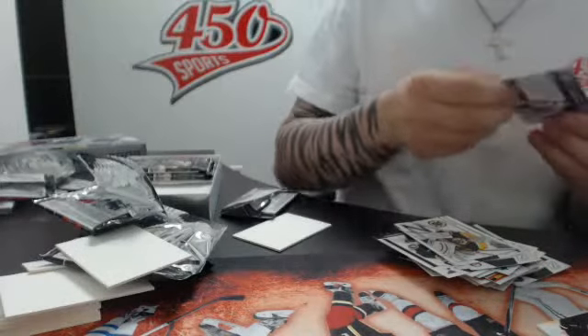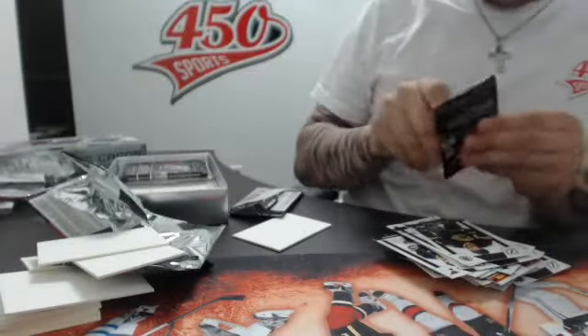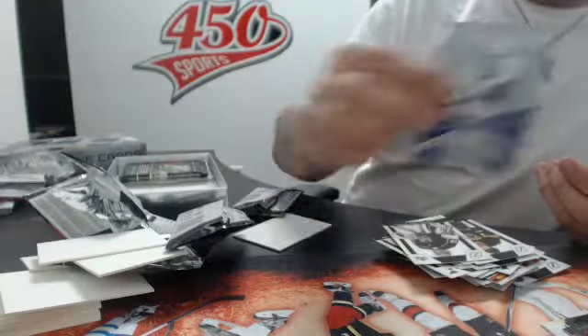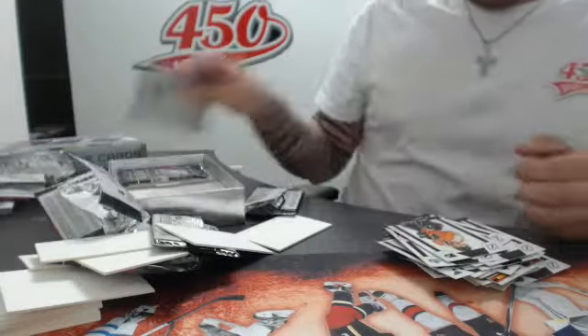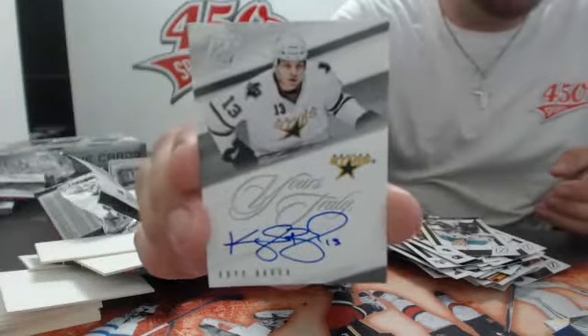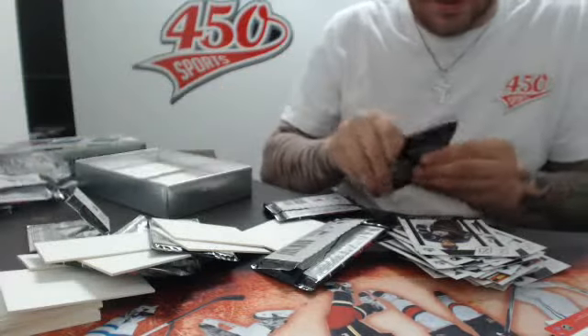On the tableau — Greats of the Game, Tim Thomas. I think we still missed the rookie autograph; there's supposed to be a rookie autograph per box. We have a red, and we have a Rookie Roll Call of Jordan Eberle. Chris Bourque, and the triple Capitals.